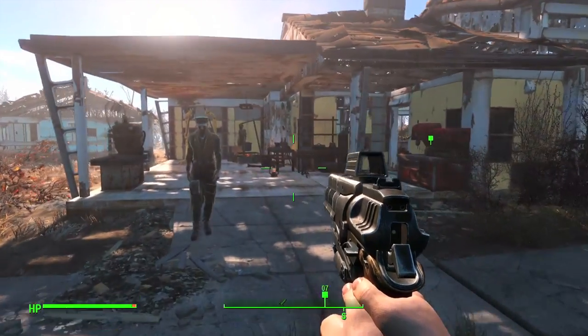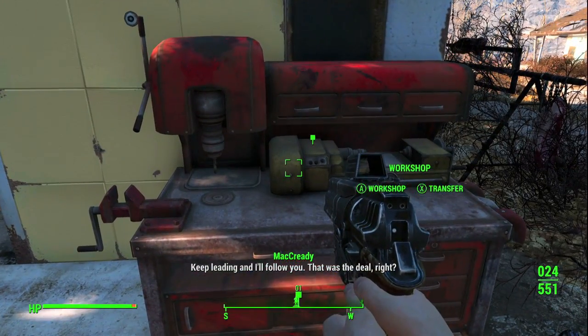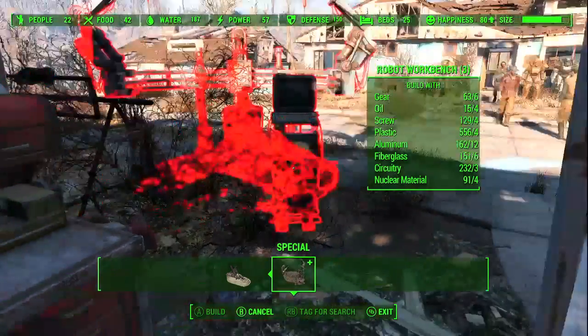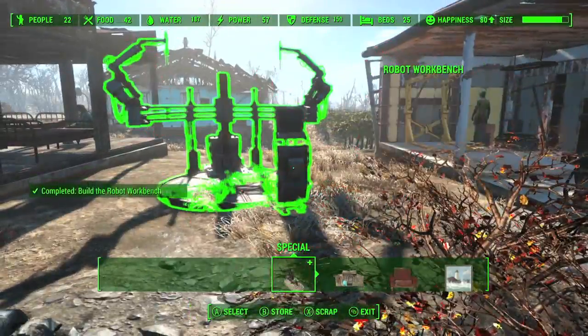You get the chance to build the robot workshop for the first time. So what you want to do is go to your home base, then go to your workshop, and then go into the build menu. It's going to be under Special, and it's going to be right here.